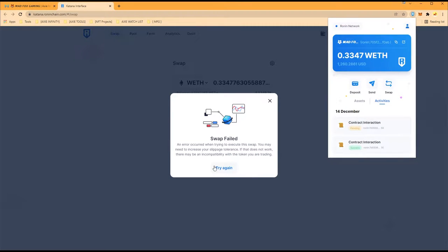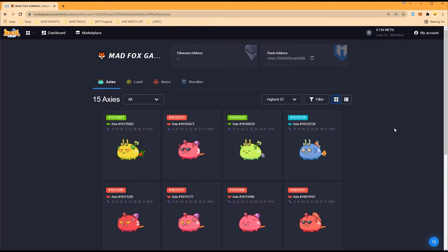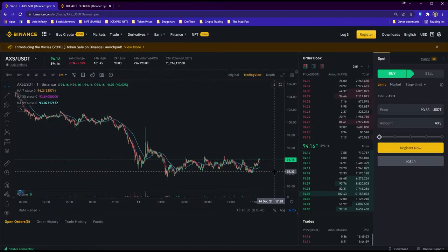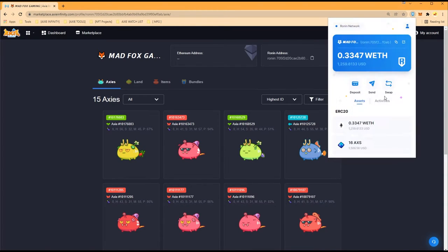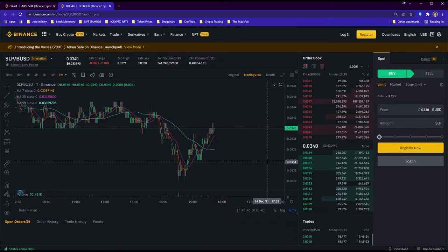The swap failed, we have to try again. Let's wait for this transaction to fail before making any decisions. SLP is at 0.034 cents and AXS is at 94 dollars. The transaction has been dropped successfully — that's good. Now we're going to convert our remaining balance into SLP. We hit max on the balance — that's going to be 37,120 SLP.